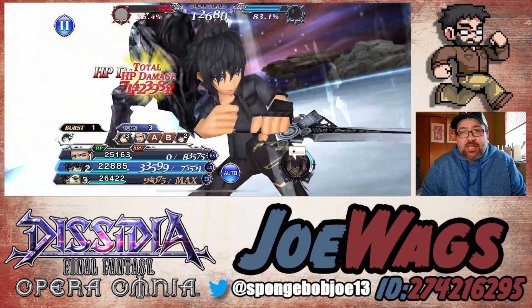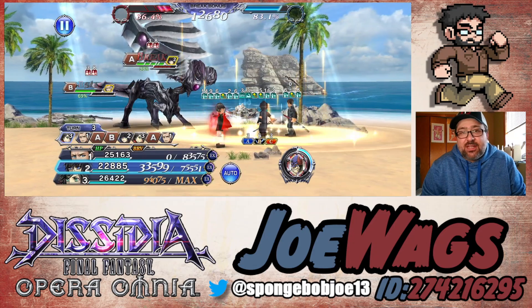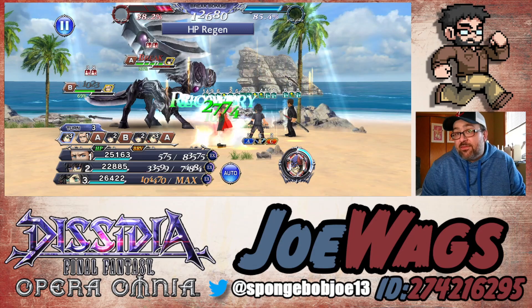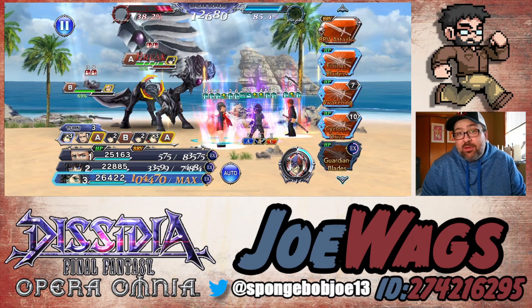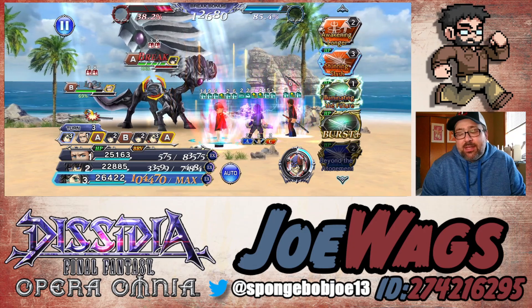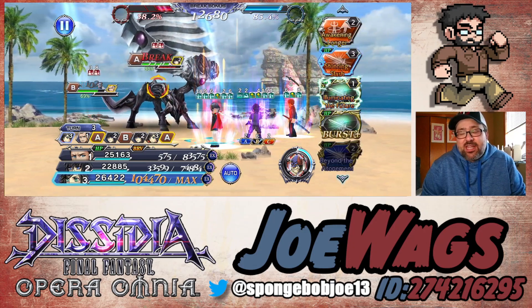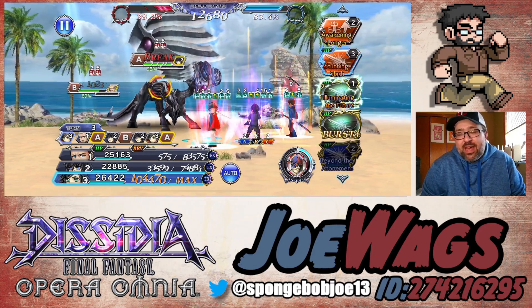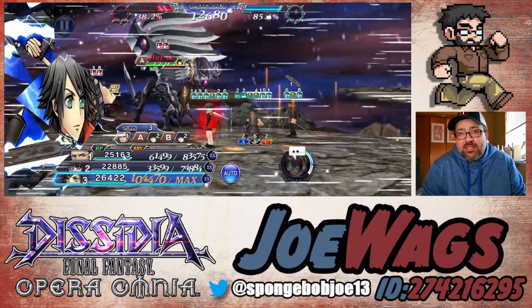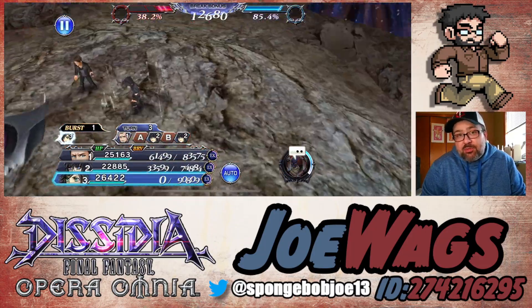So here I'm setting up with Noctis — Noctis now has BT effect up, so Noctis is set up for counters. I didn't put his BT effect up right away; I wanted to wait till we were close to force time. Now that we're at 85%, I felt like that was a good time to pop it, because I want to make sure we have plenty of turns of that. I also set up Machina with launching, so we do have that as an option. Let's get Machina's BT effect up so we can roll into those really powerful HP-plus attacks.